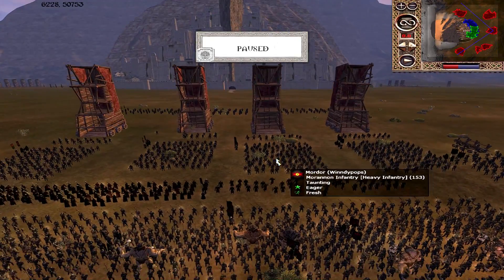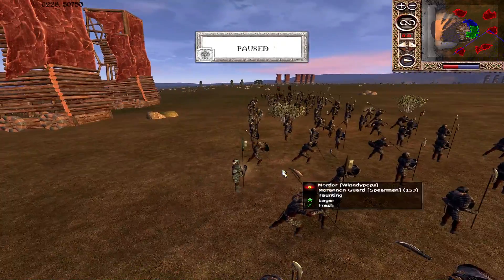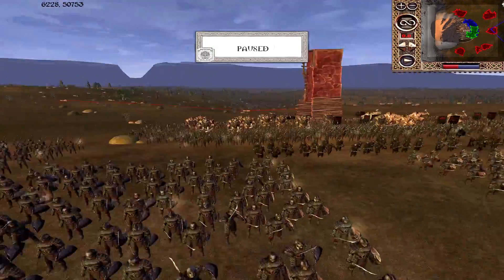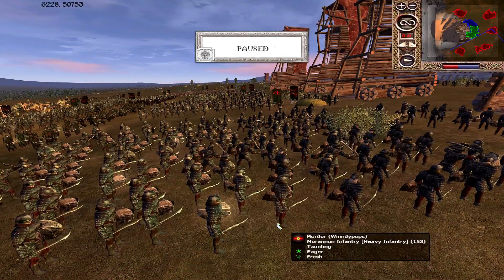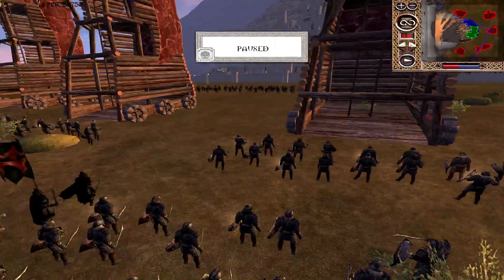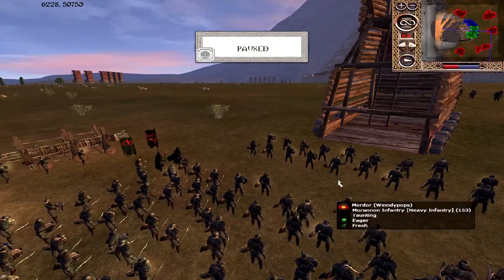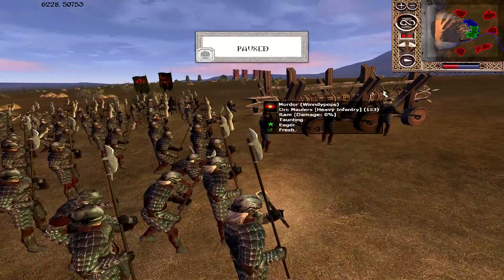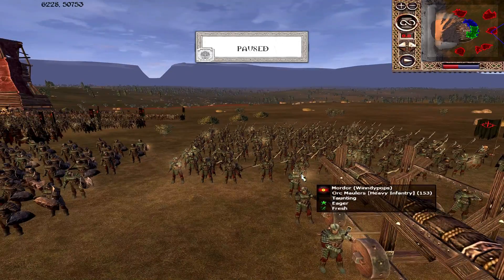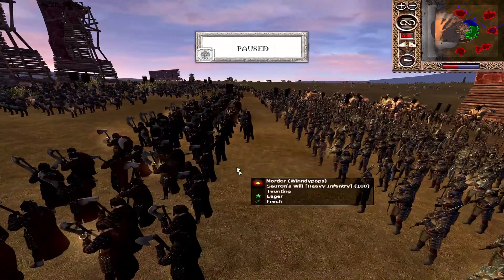Over here we have another Mordor island, played by Windy Pops. He has Moranon Guard at the front again — making sure any cavalry that comes out has a harder time. As soon as the attackers start grouping their armies together, it becomes more tricky for cavalry to find gaps, because they can pool their anti-cavalry infantry resources. Moranon Infantry in big numbers with Siege Towers is classic — they'll need assistance to make real ground, but pushing the towers up first is fine. Orc Maulers are pushing up the ram as well.